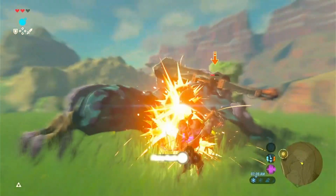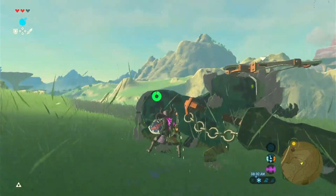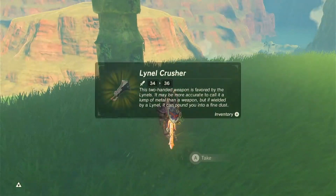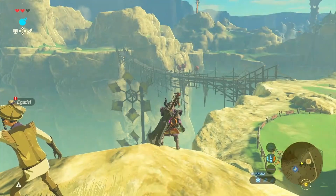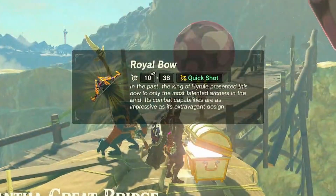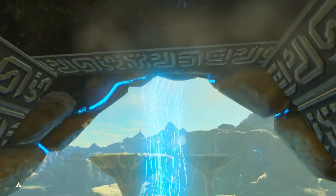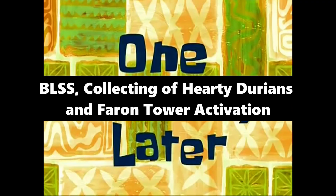The second Lynel was free. The Phantom Armor definitely made a big difference. After some back-and-forth in the fight, he's dead. I picked up more shock arrows, another double-shot bow, and a really good two-handed weapon. I then warped from the Great Plateau Tower and headed to Pharon Tower, because it's not only next to another Lynel but also has a lot of hearty durians nearby. I completed the BLSS, collected hearty durians, and activated Pharon Tower.